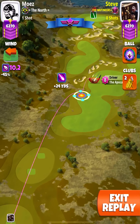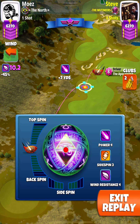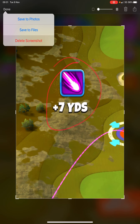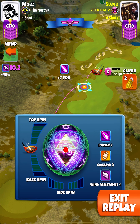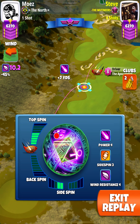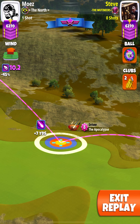This is hole number 9, the qualifying round of the fall major. Starting with a P1 ball — the replay doesn't show it, but you'll see that I'm at plus 7 yards, which means I start with a P1 ball and then switch to the Power 4 Wind 4 ball. I'm applying 5 top spin and 2 left spin, and not moving the target from the P1 starting position.